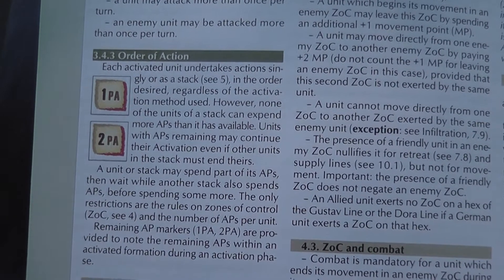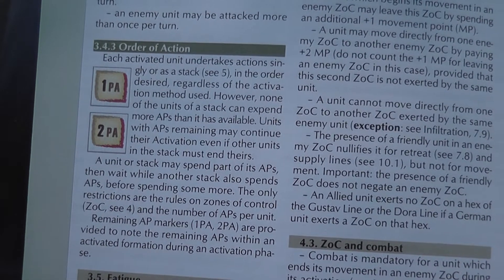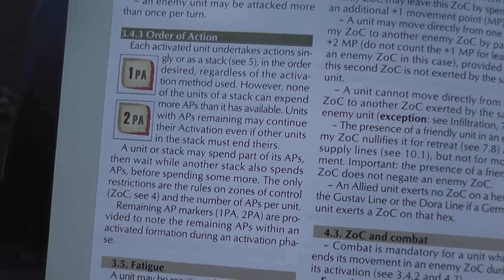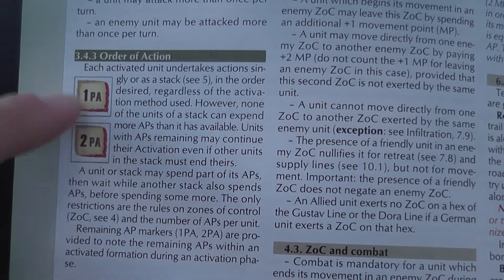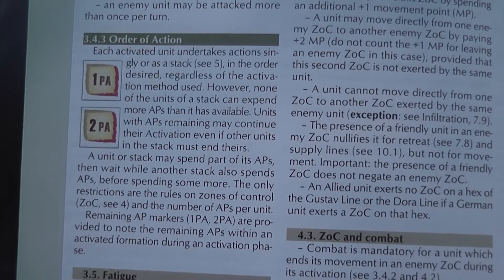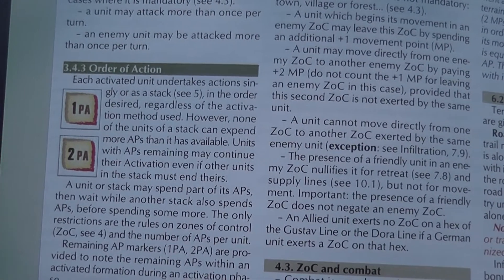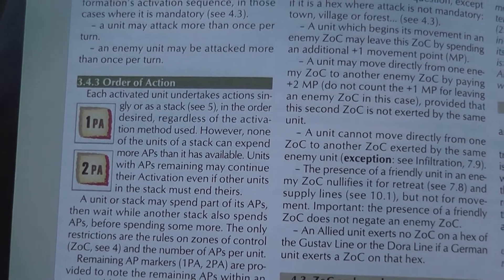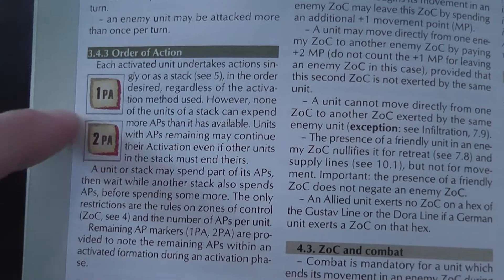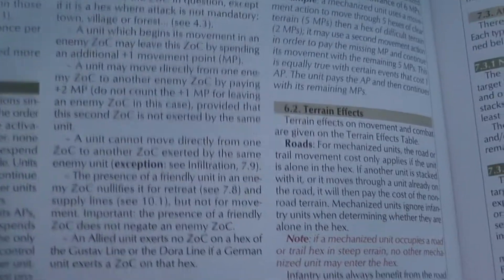Units receive an amount of action points that they can spend in any way they want. You can move a unit a little bit, then move another unit, then go back to the first unit and have it do something else, another unit attacks. You can go back to units that have not completed their activations and activate them again. To do that, you place activation markers on units to track the action points used. On one hand, this gives interesting possibilities for units to interact and plan sophisticated actions. However, there will be a high number of activation markers being placed and removed constantly — that is the trade-off.